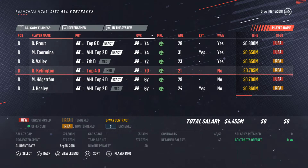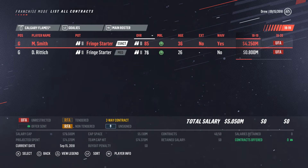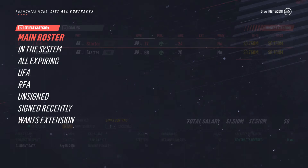And last but not least, goalies. Mike Smith — he'll be expiring. He doesn't want an extension, it says. So I think we're going to have to try to find ourselves a goalie kind of right off the bat, maybe trading Mike Smith at the trade deadline, getting a goalie prospect in return or drafting one. I think that's the route we're going to need to go. So yeah, that's the team.